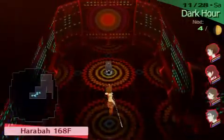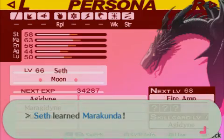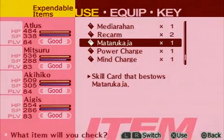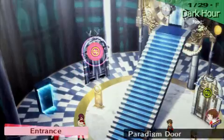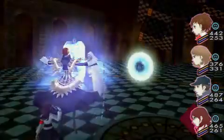Rescue missing citizens from the clutches of the shadows, and look out for new skill cards, as they will give you more flexibility than ever for fusing powerful Personas. If you're brave enough, enter the Hall of Doors to test your skills against tough enemies and earn rewards.